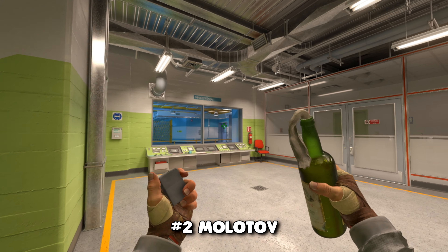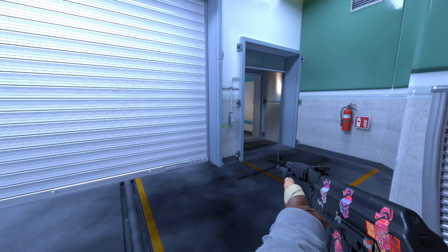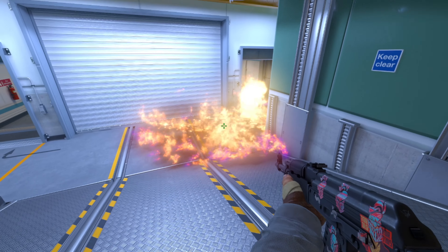Task 2: Throw your Molotov to the left side of the ramp area. CTs won't be able to retake the B-side as long as the Molotov burns.